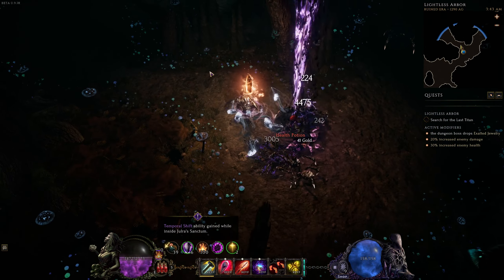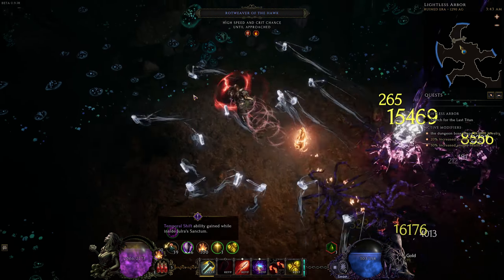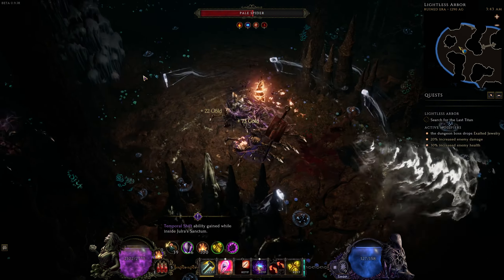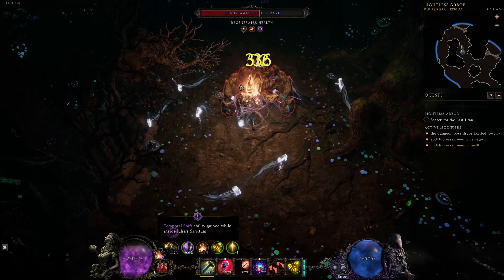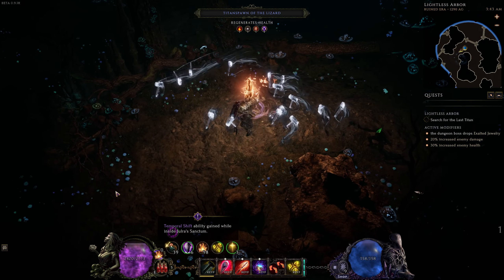On the other hand, the Lightless Arbor is a gold sink. You'll go through the dungeon, making sure to keep your light close. Every time you're hit, the light diminishes, and you'll need it to ignite the kindlings and defeat the boss at the end. While you're progressing through the areas, if you do get hit, it's not too big of a deal, because you can use the nearby light elementals to restore your flame and keep progressing smoothly.